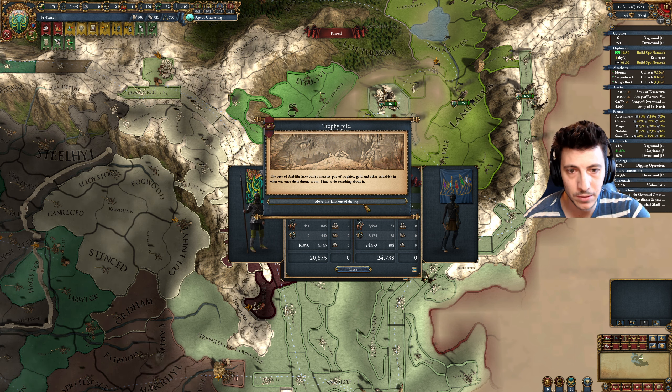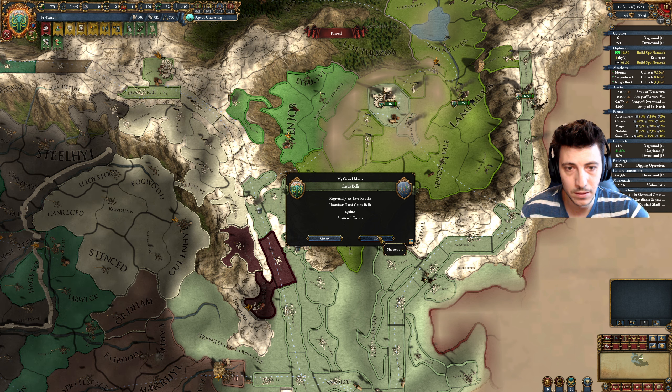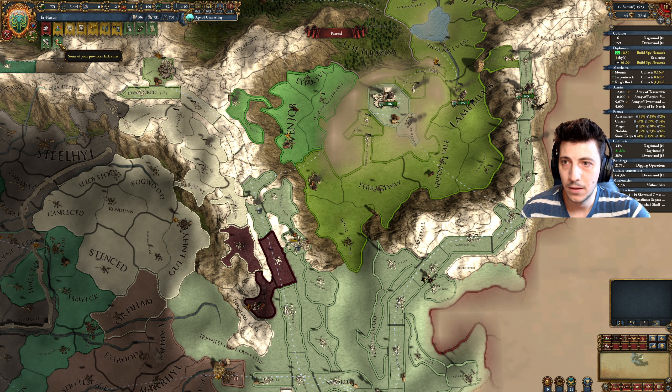And then the Native Uprising. They're being held up here. We've got iron in Dwarf Roads 18. This is going to fall shortly, and then we'll just come crush them here.